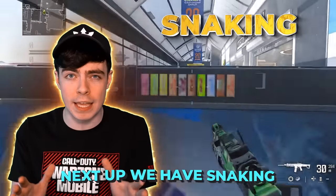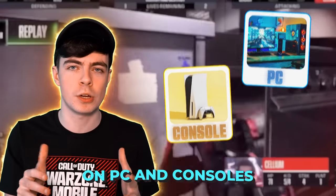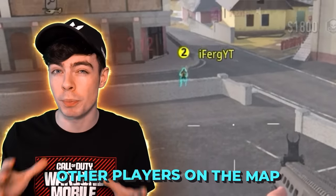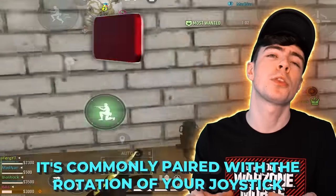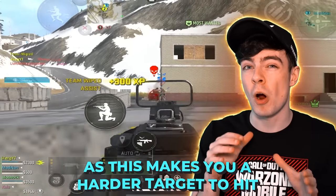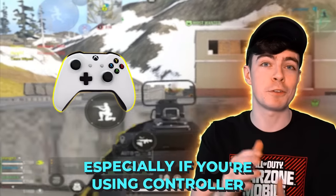Next up, we have sneaking, which was a term popularized by the mainline titles on PC and console, where you constantly go up and down behind a piece of cover in order to get information about the other players on the map. It's commonly paired with the rotation of your joystick moving around in a circular motion, as this makes you a harder target to hit and can also increase aim assist, especially if you're using a controller.